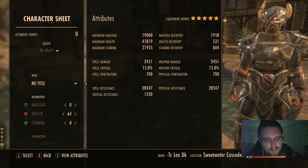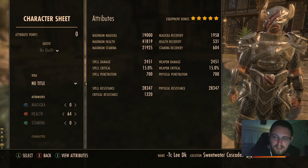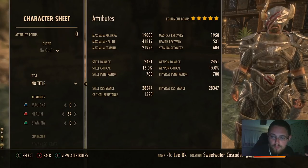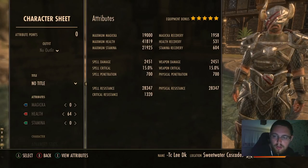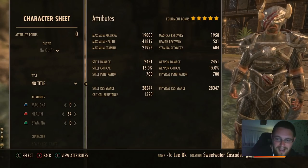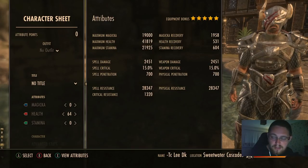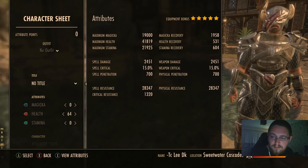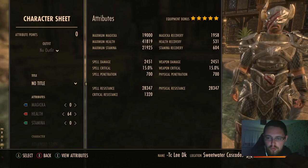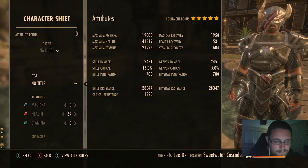Infused magicka recovery is more of a situational trait. Off tanks don't take as much damage generally — they're doing more of a support role, casting more buffs and debuffs, taking ads, and doing on-and-off tanking rather than tanking 100% of the time. In that kind of situation Triune is not as vital and Infused magicka recovery works out a lot better.